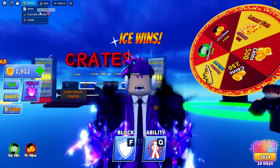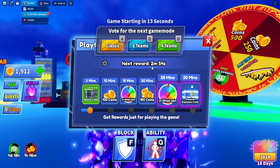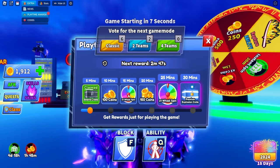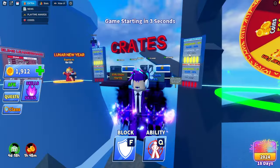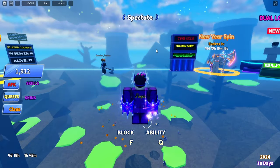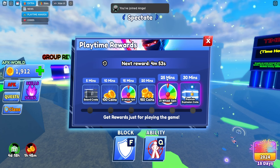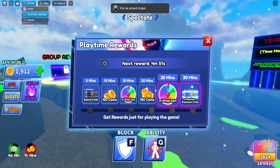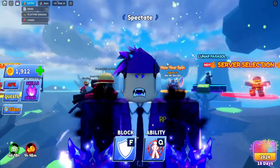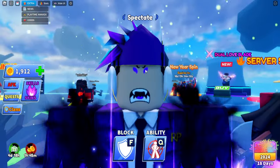Now for the highly requested unlimited wheels method — without having to purchase anything. Go to extra on the top left and click on playtime award. You can claim it right now, and then it resets with a timer. If you claim the 25-minute wheel spin, leave the game, and rejoin, the timer resets. That means every 25 minutes you can collect two wheel spins, getting four to five wheel spins per hour. The best part is you can AFK with an auto clicker and you won't get banned.